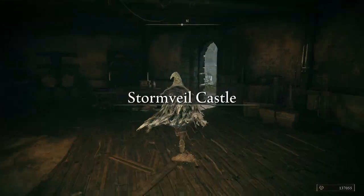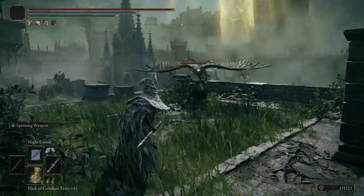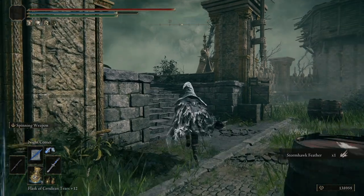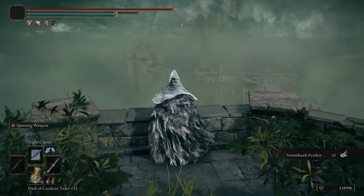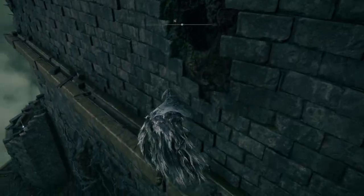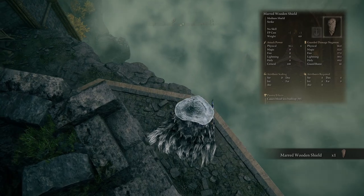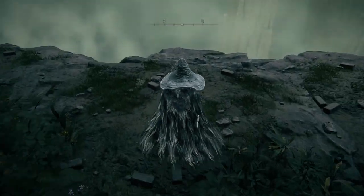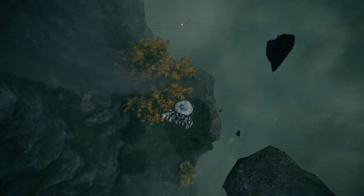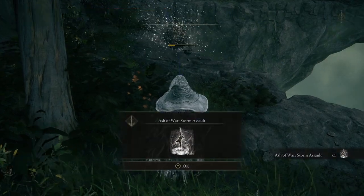Now that we're done jumping across rooftops, we'll head back to the Rampart Tower Site of Grace and head towards the birds. These birds will throw explosive barrels at you, so be prepared for that. Once all three are defeated, you'll head over to the platform where the third bird was sitting. From here, jump up onto the wall to find a ledge that you can drop down to. From there, head northeast and drop down to the ledge below. Go to the broken tower to find yourself the Marred Wooden Shield. Dropping down from the tower, move over to the southern cliffside to find another area to drop to below. The cliffside will break away, causing you to fall down. When you land, defeat the scarab and you'll be rewarded with the Ash of War, Storm Assault. This ash of war can be applied to twin blades, halberds, heavy thrusting swords, spears, and great spears.